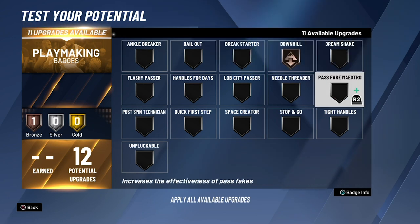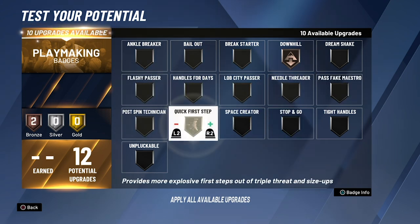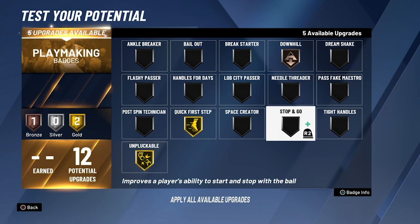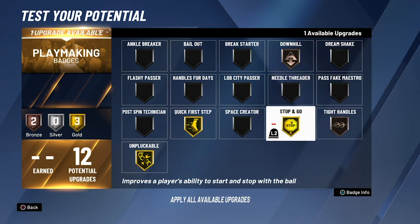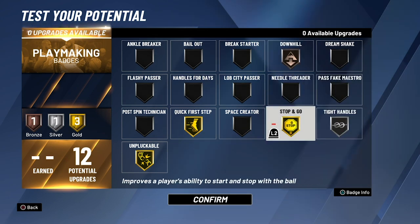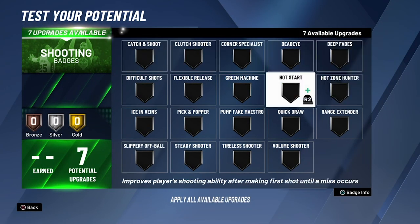For playmaking badges, we pretty much just want badges that make our ball handling a little better and help us drive the net quicker. Quick first step is an obvious gold. Unpluckable is another gold because you just don't want the ball stolen. Stop and go can be gold as well. Downhill isn't helpful in two-on-two park but in pretty much any other game mode it will help you get down the court a lot faster.